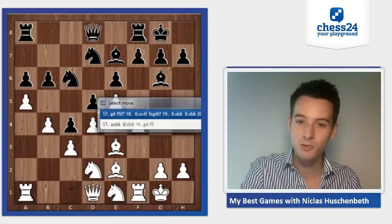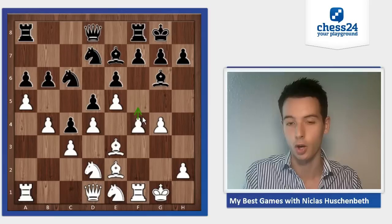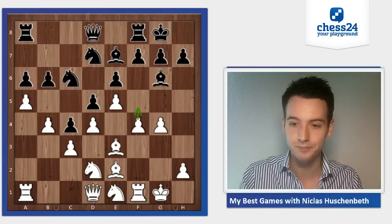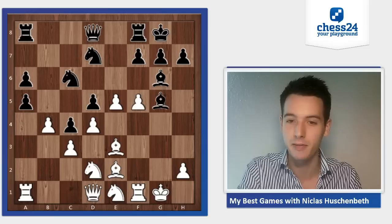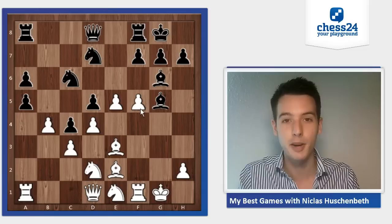Now I played g4, and this was an interesting trap. I'm threatening to win the bishop on g6 by playing f5. Black has to respond in some way, and he responded with the automatic move in these positions — f5. But that's a clear mistake. He should have played bxa5, and after some variations to calculate, black is doing fine. What was important to see is that after f5, exf5, gxf5, black can now play bishop g5 — a very strong move. And suddenly I don't have any way to keep everything protected.